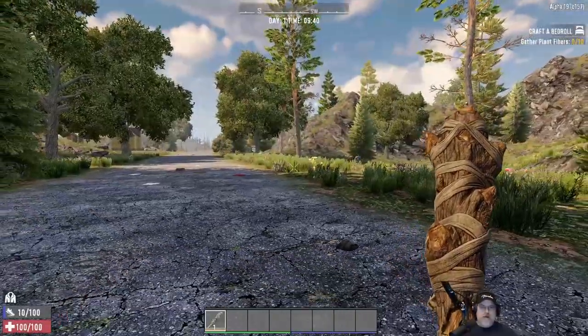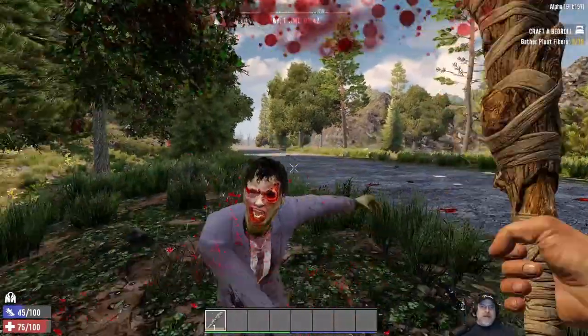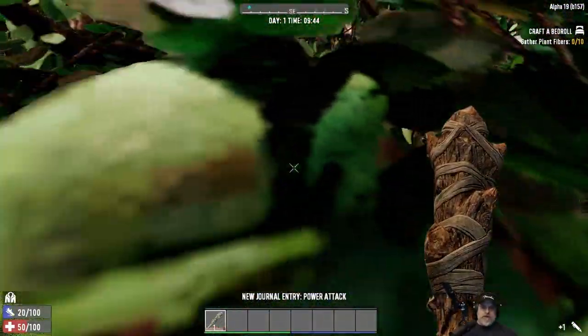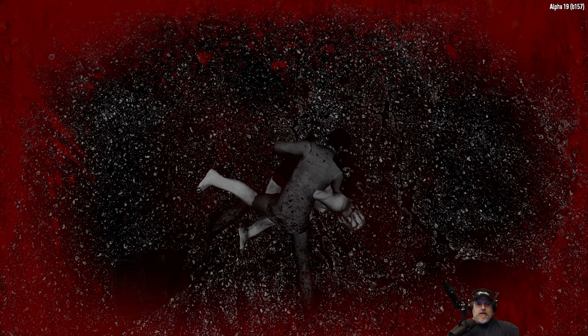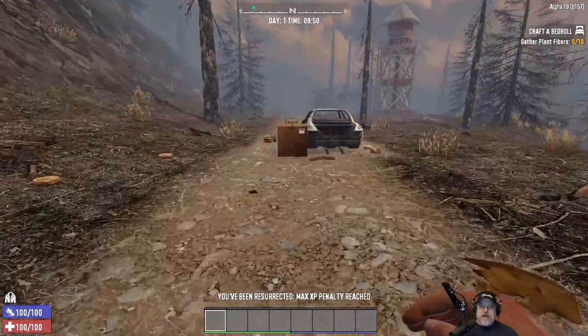Interesting — he wasn't staying straight on us, which is a little bit odd since there was no reason to wander off. Yeah, I'm out of stamina to use my club. He got us. Melee in the beginning game on insane nightmare is just not going to happen. It's interesting that he had no reason to wander off the beaten path but he did.